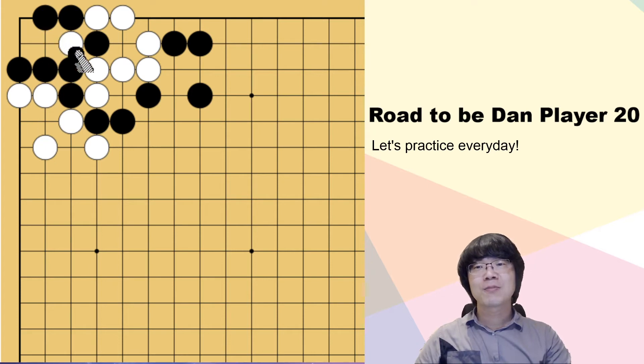When black in this corner group is in danger, we get to think about capturing one stone first. Then of course, white is gonna surround from outside. We can't connect this one stone — white can just capture this black.